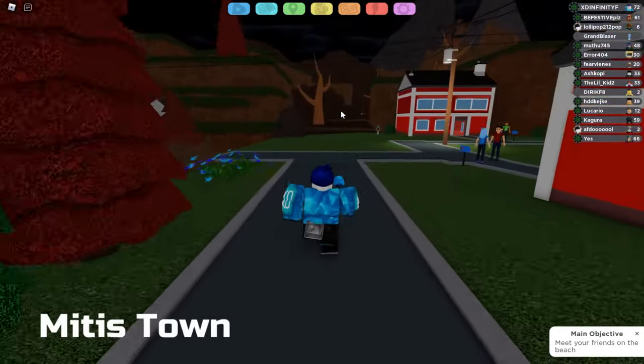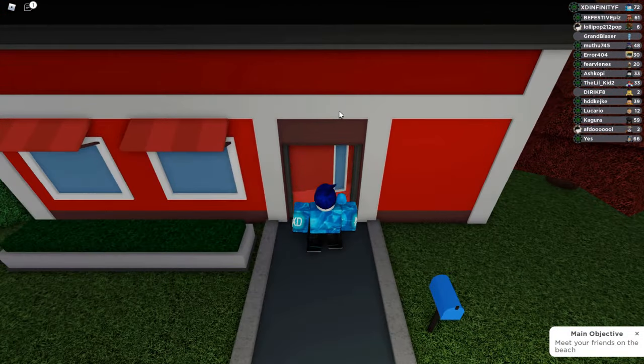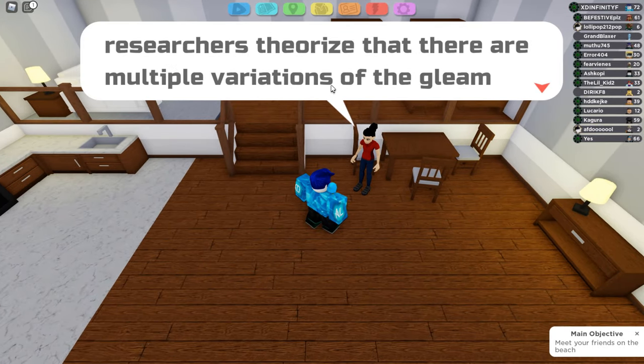For the first boost token, head to Midi's town and go into this house. You will need an alpha or gamma gleaming for this one. Talk to the lady here and you will get one boost token.